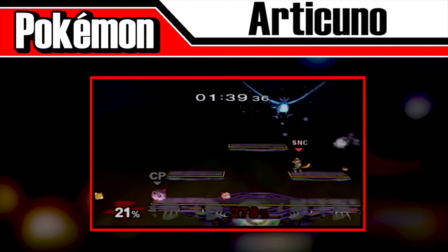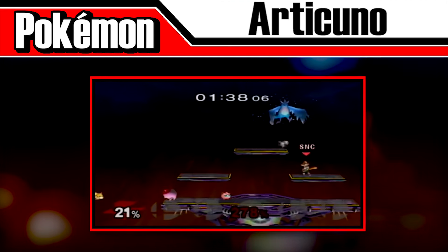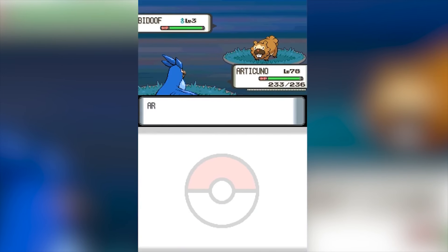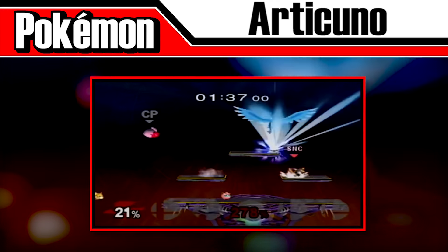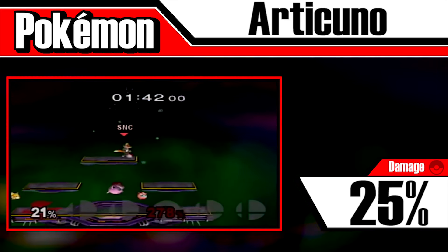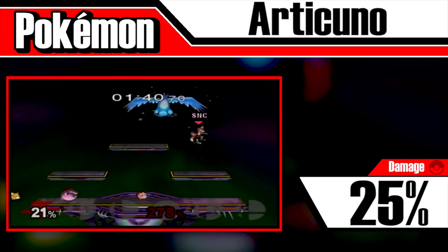Next we have Articuno, a beautiful legendary bird which only appeared in Melee. It's very rare to get, and for good reason — it uses the move Sheer Cold, which is a one hit KO move in the Pokémon games. No matter what type the Pokémon was, this move killed as long as Articuno was a higher level than the target. In Smash, the attack will deal 25%, but the numbers are really just for show, because if a character gets caught in the radius, they will be frozen and thrown up above the blast line.